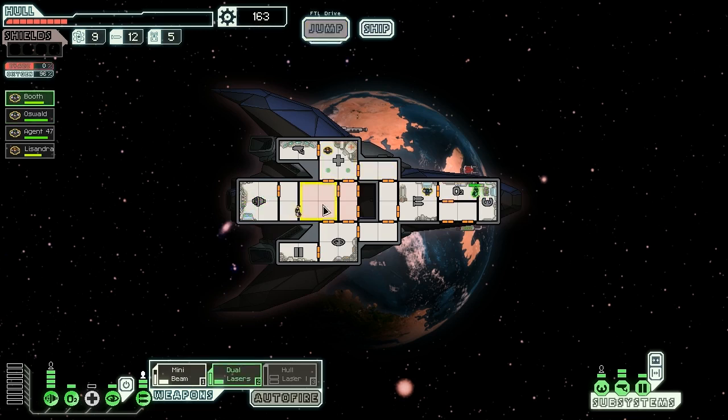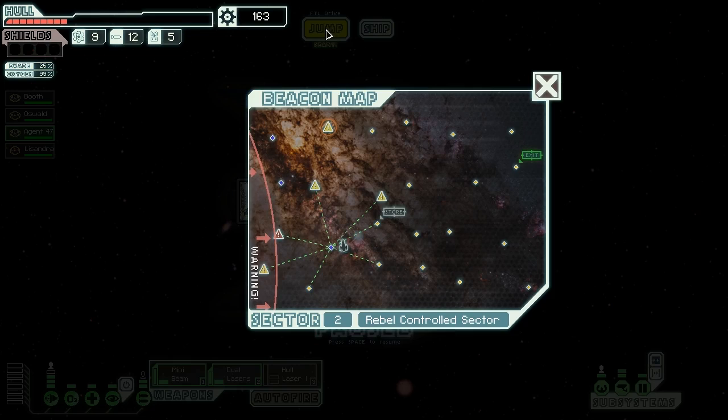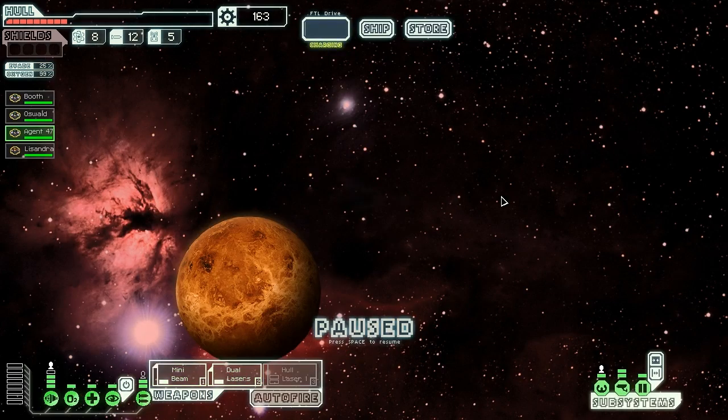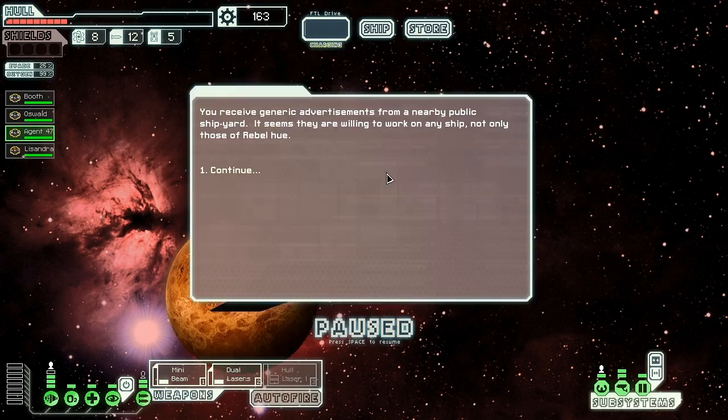We heal up our crew since they've all taken a beating in the last couple of fights — Oswald back to shields, Agent 47 into the medbay, Lissandra in there, and Booth back to the helm. There's a store nearby — we might get lucky and find our shield system in there.